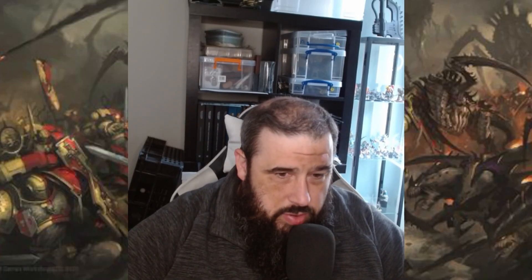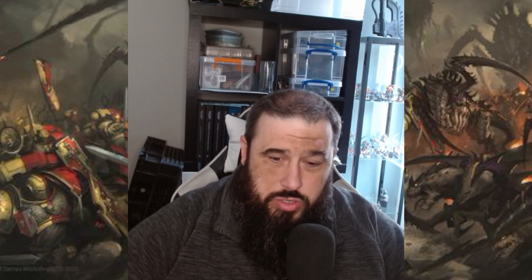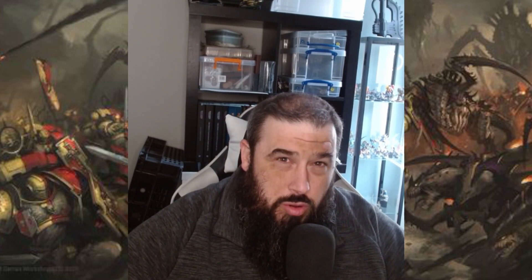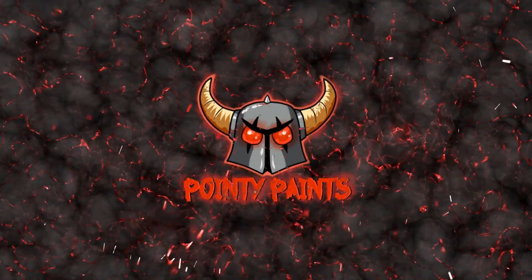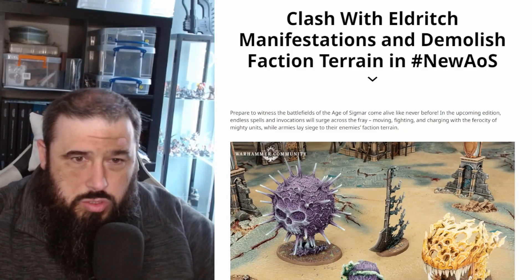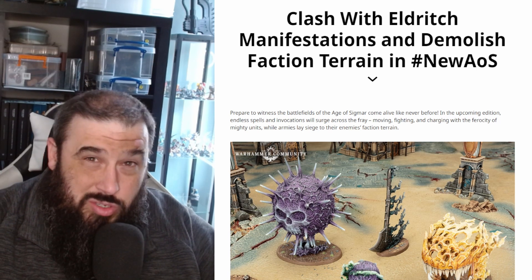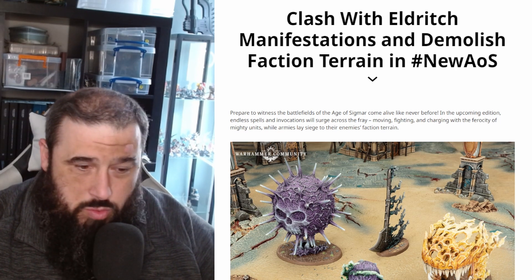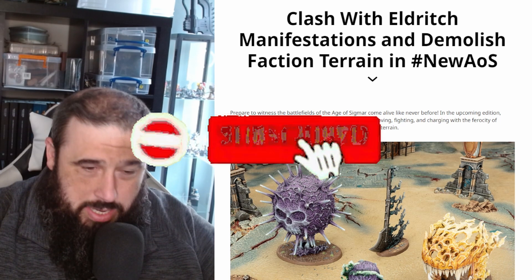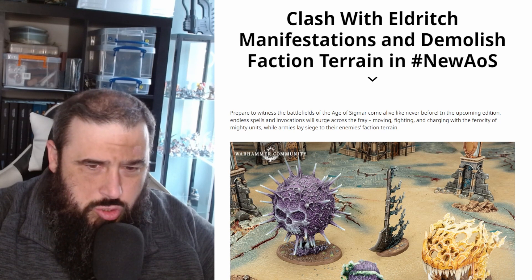Hello everybody and welcome to another video. In this video we're going to be looking at manifestations and how they work in the new edition of 4th edition. There are a lot of really crazy changes here. Games Workshop have dropped a new article about manifestations and it even includes faction terrain, and everything we knew about these two things has been completely thrown out the window. We have an entire new system - this is probably one of the biggest changes so far that they've shown us. So let's jump in and have a look.